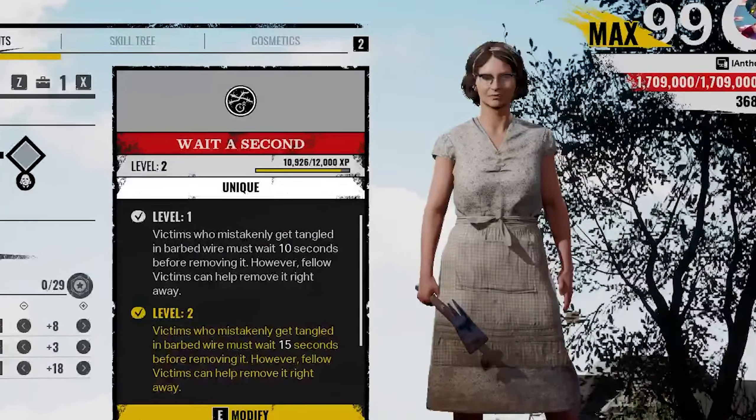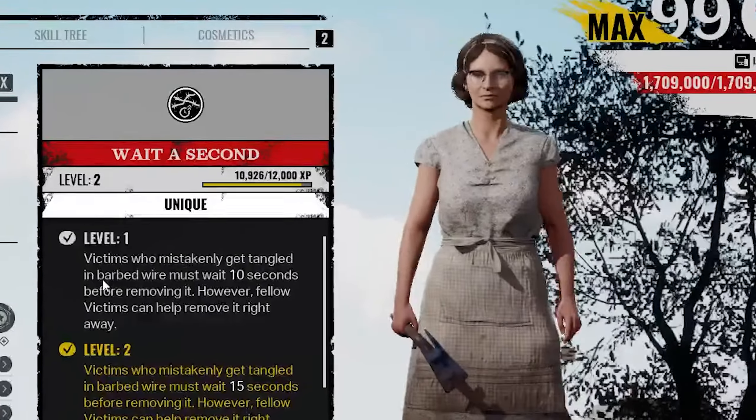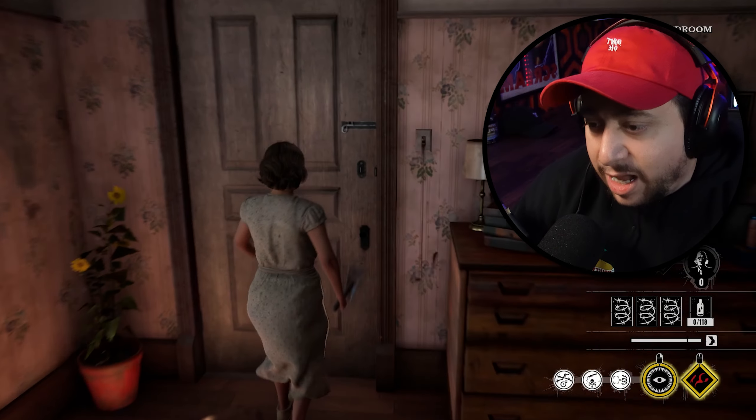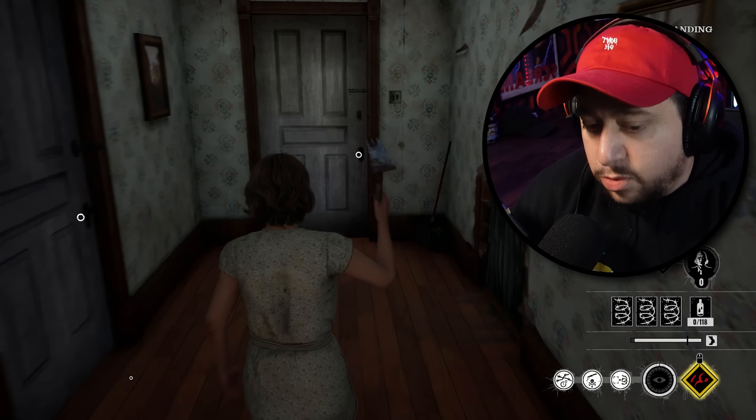But if you have any builds that you think I should try, let me know down below. And if you haven't already, subscribe and notification set to all. Let's see if we can catch some trespassing teenagers. Nancy's house with Nancy, ready to do some damage.